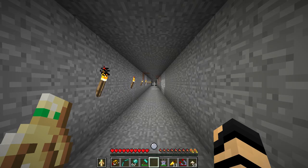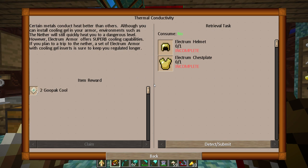All right, you know what? Now that we're back up here, I was thinking we've got a good portion of this chapter done, so we might as well continue on. Thermal conductivity — certain metals conduct heat better than others. Although you can install cooling gel in your armor, environments such as the nether will still quickly heat you to a dangerous level. Yes, as I've seen. However, electrum armor offers superb cooling capabilities. If you plan to trip to the nether, a set of electrum armor with cooling gel inserts is sure to keep you regulated longer.